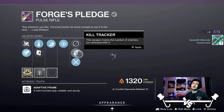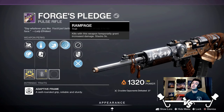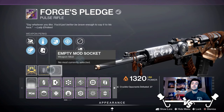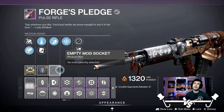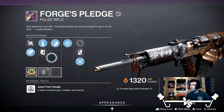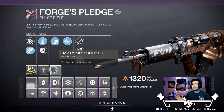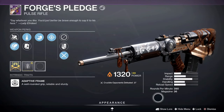So we got the Forge's Pledge. The rolls I got in this are Hammer Forge, Steady Rounds, Zen Moment, and Rampage with Stability Masterwork. I also have another one with Surplus and Multi-Kill Clip, but I decided to go with this — it just seemed better overall. It kind of depends. Decent roll, not the greatest.